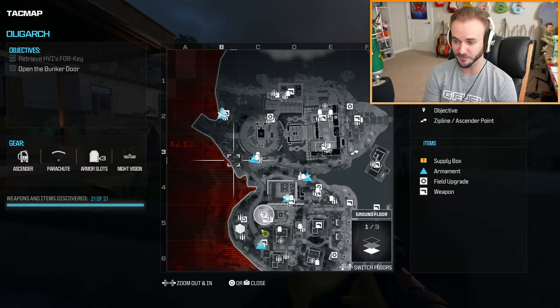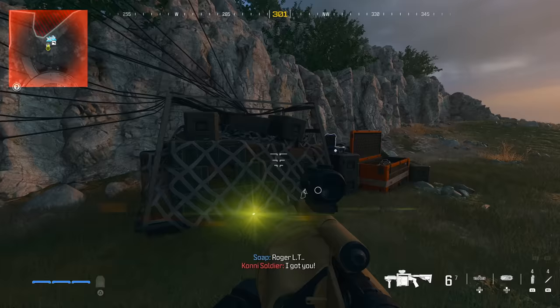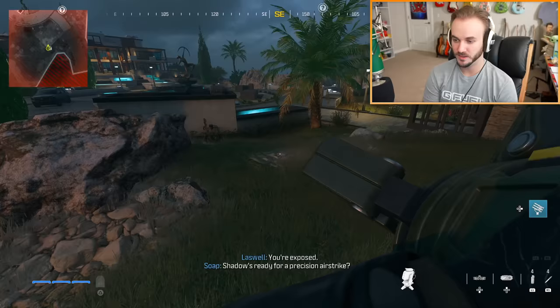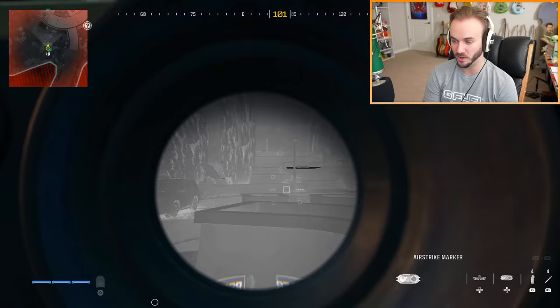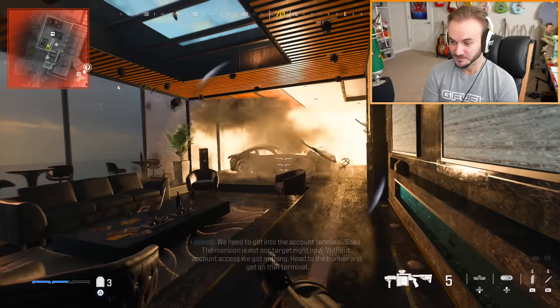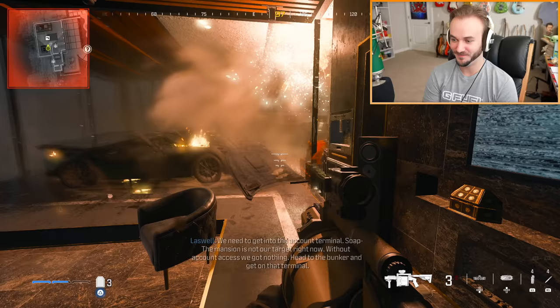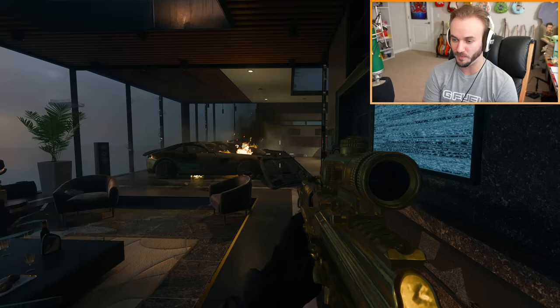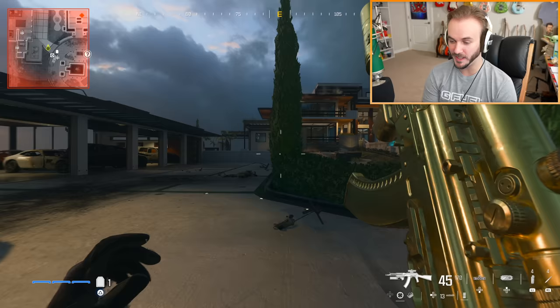The minigun on Oligarch is found at the top left corner of the map. You can also get a precision airstrike and a SAM turret there, which is great for dealing with bomb drones. Just put the SAM turret down and it'll shoot drones automatically. You can call an airstrike on the building and kill a lot of guards too. There's also an achievement for blowing up all the cars in the garage — and right near there is where you find the gold AK.